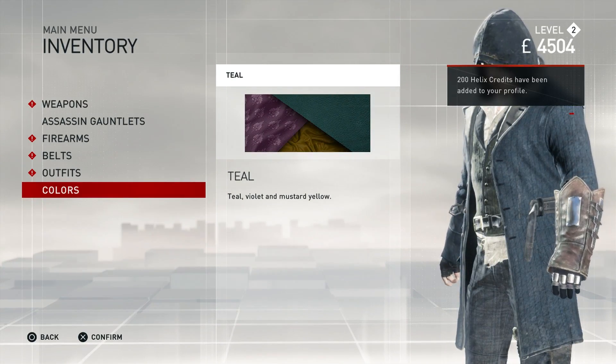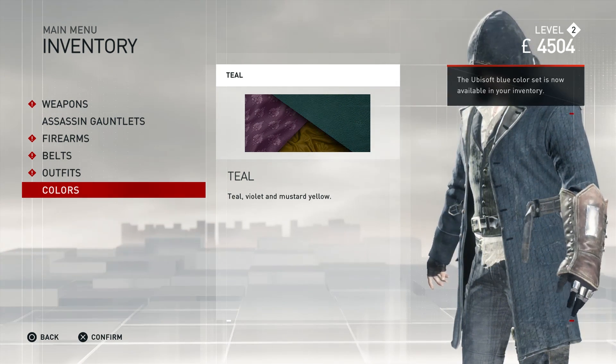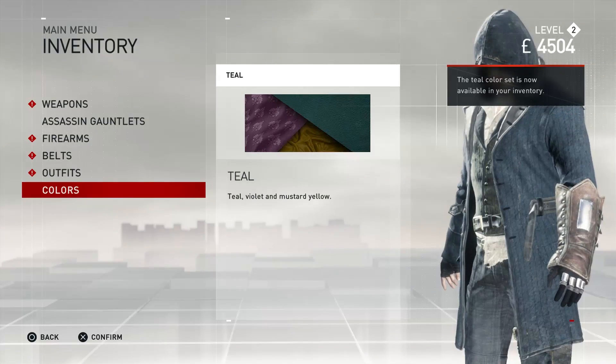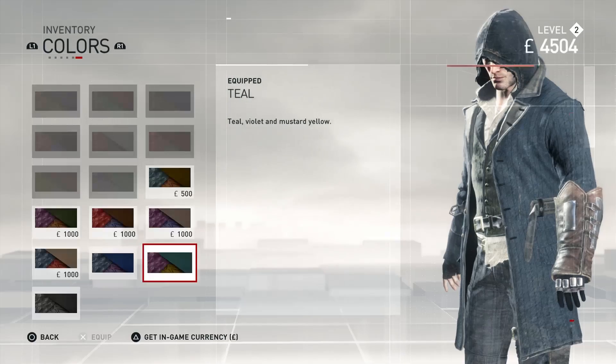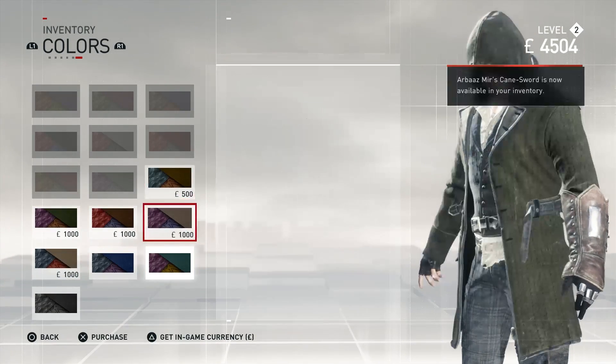Hopefully you guys enjoyed this video kind of showcasing and sharing some of the other side elements of Assassin's Creed Syndicate. Make sure to check out my walkthrough as we work our way through the main campaign. Until next time guys and girls — thanks so much for watching. Hit that thumbs up button if you enjoyed it and are ready for more AC Syndicate. Let me know your favorite color outfit — which one is it? Let me know in the comments below. Until next time, we'll see you all later.